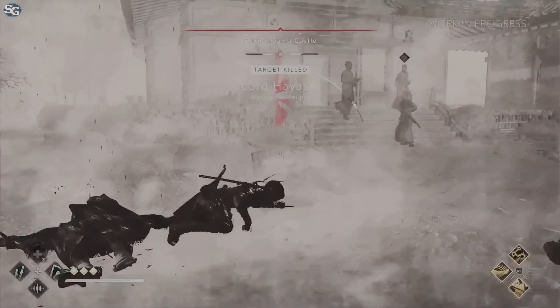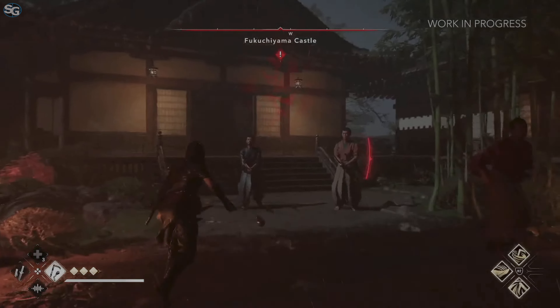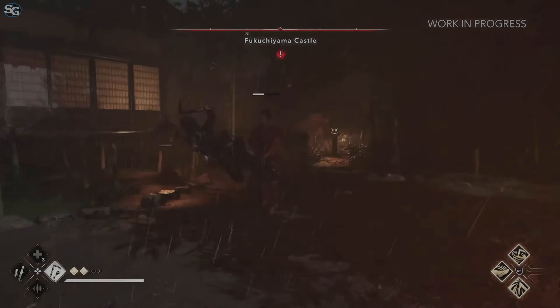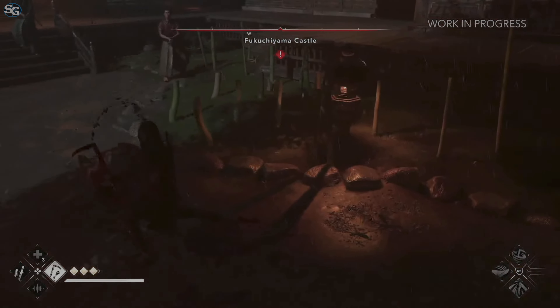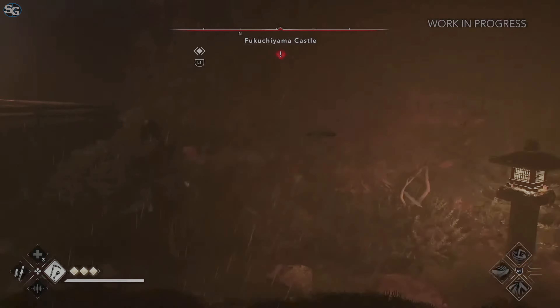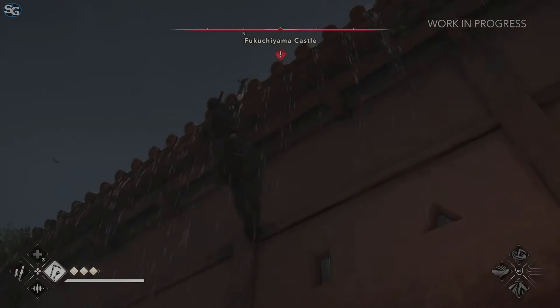If you're detected, you can choose to escape to return to your stealth loop or go straight into combat. Naoe is choosing combat with the Kusarigama — a versatile weapon that uses the sickle in one hand and the weighted chain in the other, allowing some range and melee fight depending on your attacks. In this case, the player decided to escape after many guards joined the fight. Even if Naoe can be very deadly, she doesn't have strong armor like Yasuke, so it's a lot more risky when you fight multiple enemies at the same time.